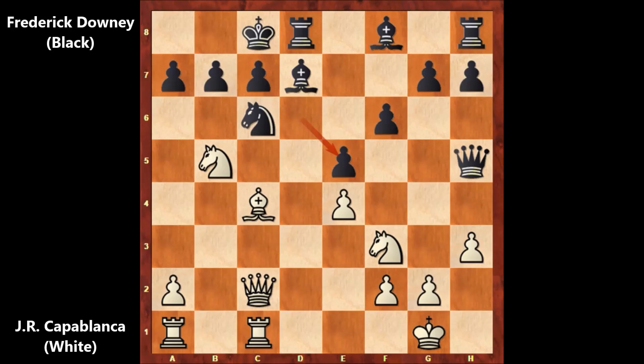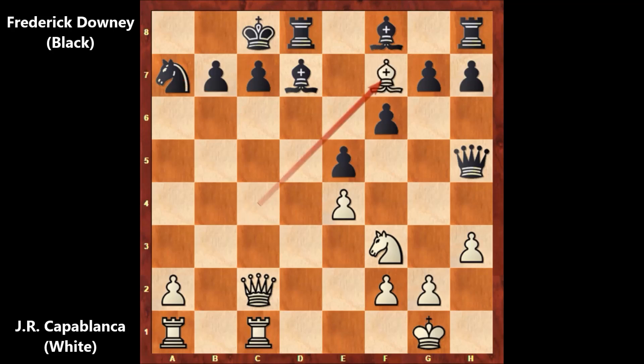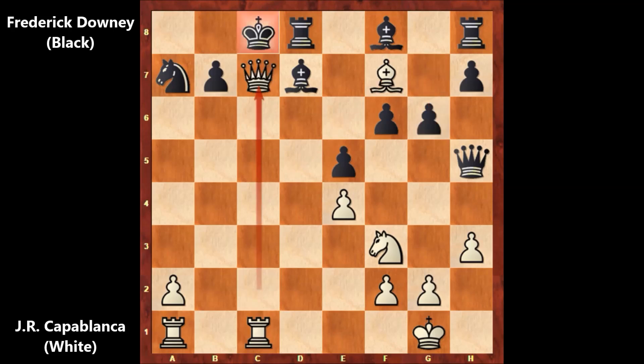Well, in this position, Capablanca captured the pawn — knight takes on e7, capturing the pawn with the knight. Knight takes on e7, moving the king, but not capturing the knight. Capablanca is also sacrificing the knight, but black didn't capture the knight. If capturing the knight — knight takes on e7 — then we have bishop to f7, this brilliant move, with a double threat: threatening checkmate and attacking the queen. Black can't defend every threat. If pushing the pawn defending the queen, then queen takes on c7, checkmate. There is no defense and black is getting checkmated.